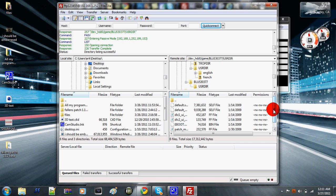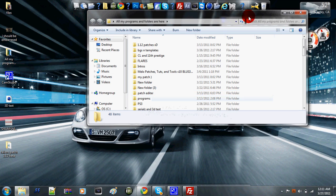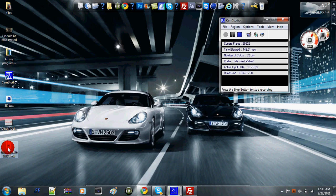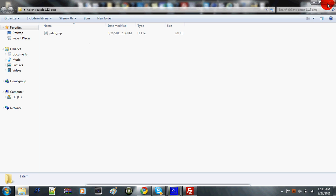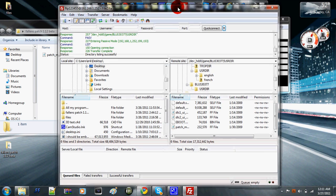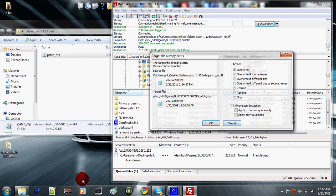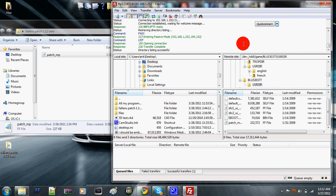Right here I'm just going to demonstrate with Fallen's beta patch for 1.12. You want to open it and have it like this. It says patch MP — this is the regular file, the regular patch that Infinity Ward designed. You want to take the one that Fallen made and drop it right on top of it. It's going to say target file already exists, and you want to overwrite it.